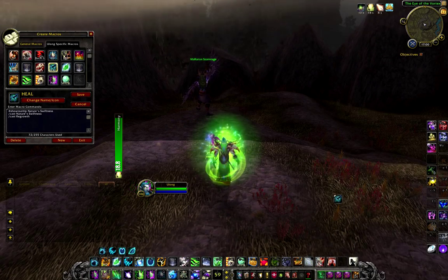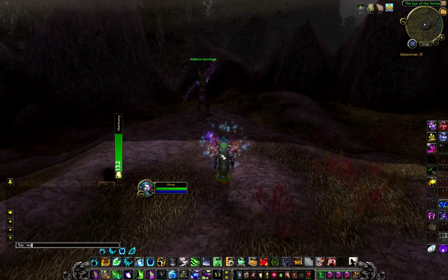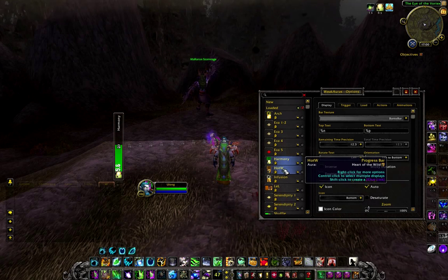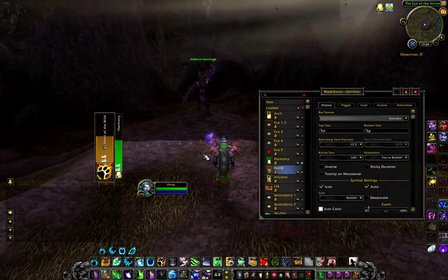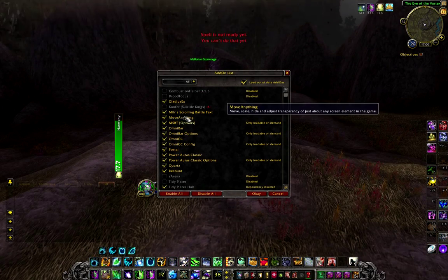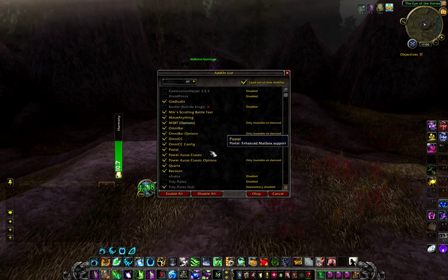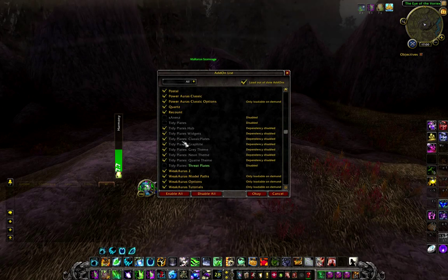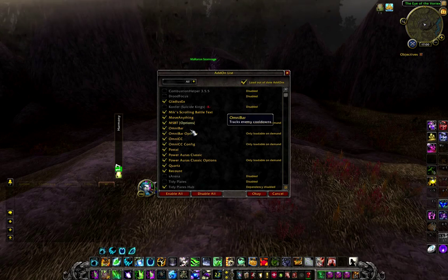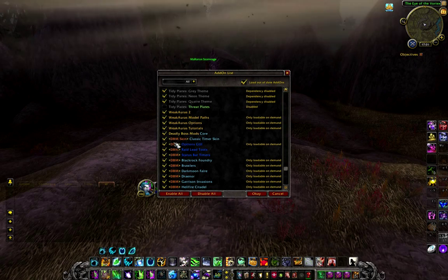The only addon I use specifically for my druid is a WeakAuras progress bar for tracking Harmony and Heart of the Wild. It's really easy to set up — I just put it to the side and made it vertical. The other addons I use are the same as with any class: MoveAnything for UI customization, Quartz for casting bars, Tidy Plates for unit frames (though they haven't been working for a couple of weeks for everyone — hope they fix it soon), OmniCC for cooldowns, WeakAuras as already mentioned, and finally DBM for raiding.